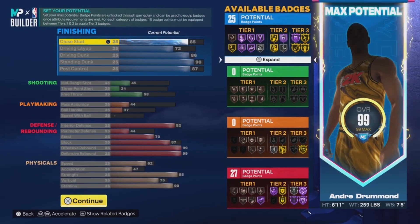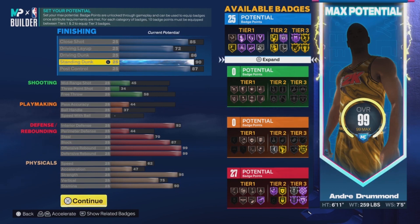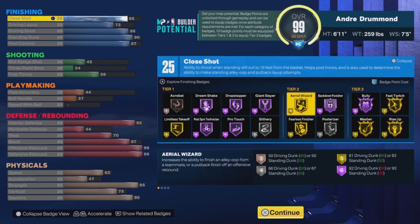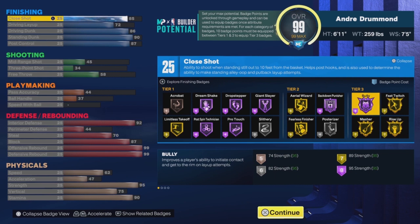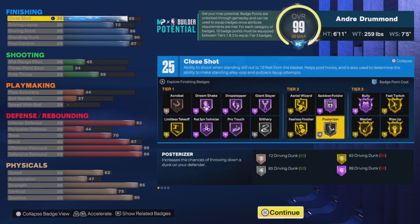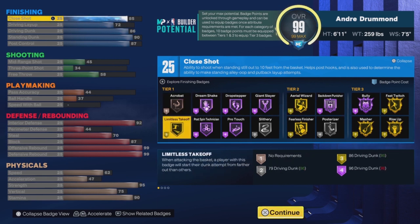After you're done with all that, you should get 25, 0, 0, and 27 — which definitely makes sense. Everything you see on screen you can copy if you want to make this replica build. This build gets 25 finishing badges, which is pretty good. It makes sense because Andre Drummond is a straight inside player and one of the best rebounders in the game. For Tier 3, you end up getting Bully on Hall of Fame because this build gets 95 strength.